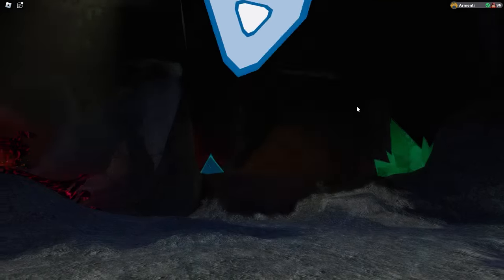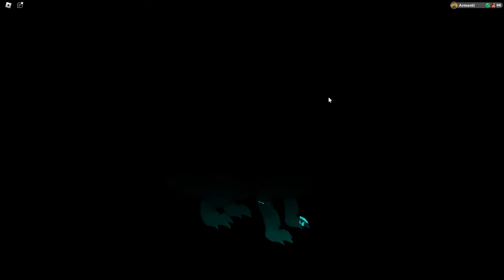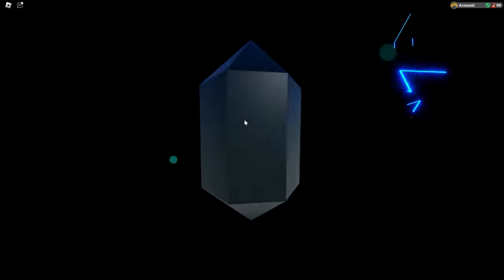So for this fight, you want to bring a strong electric type or light type lumion, because this is exactly what's going to defeat the Solvers Stratosaur. In my case, I ended up bringing El Iguana because El Iguana is a very strong light type, so it should definitely get the trick done.